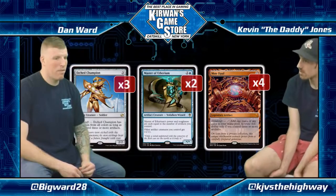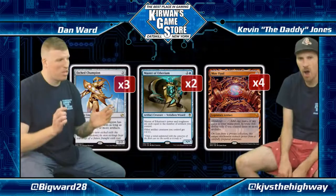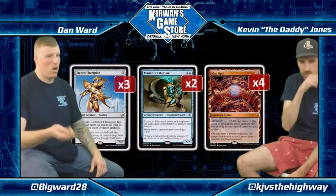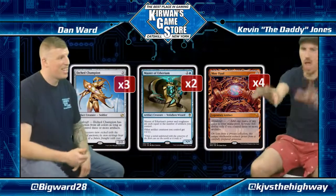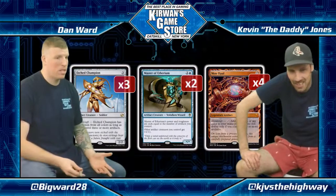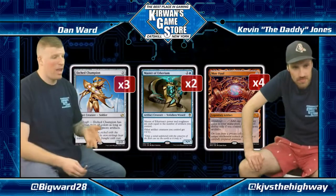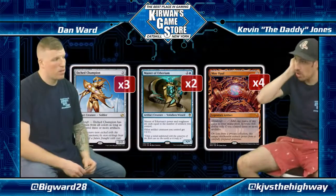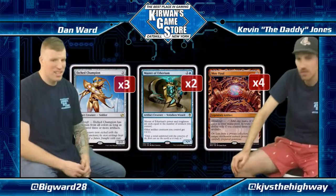I've definitely played against Affinity more than my fair share, and just the amount of turn twos where their entire hand is on the table — you're just like, 'how can I ever come back from this?' They wouldn't be able to do it without this card. One of the things with Mox Opal is that this deck has a lot of creature lands and colorless lands, but it also helps out with the splash depending on what sideboard stuff you're doing — usually red cards and blue cards, but also Thoughtseize from time to time and weird stuff like Rest in Peace sometimes.